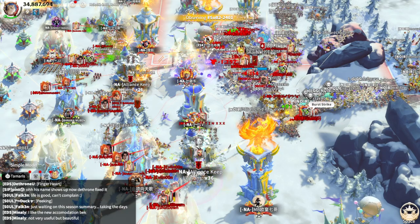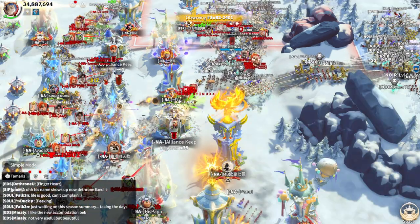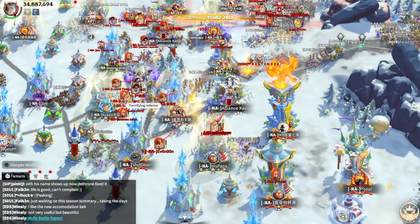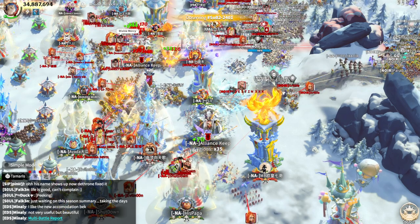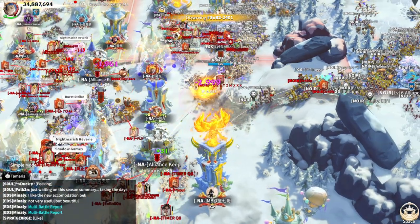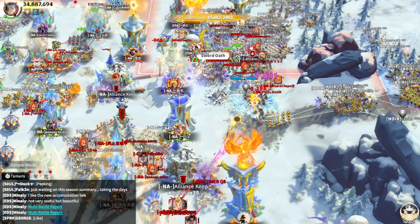Cavalry legions are like a super-fast unit dealing almost no damage. In a big war it's really hard to use them because there is no flanking position. If you want to be a flanker, Forest Eagles are a better choice than normal cavalry units. Farming and running forts is the most beneficial and wise use for cavalry heroes.